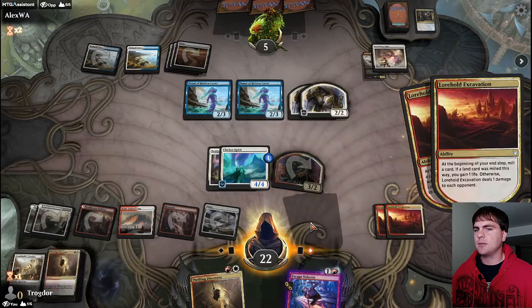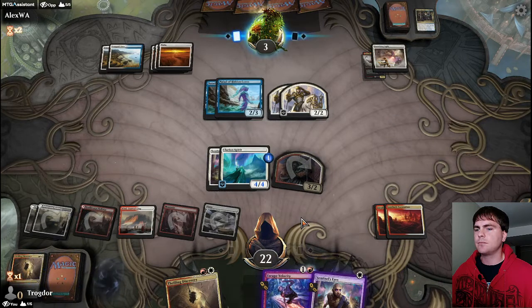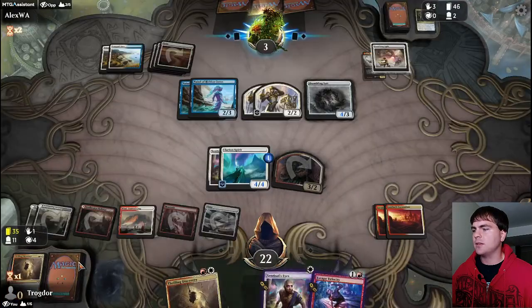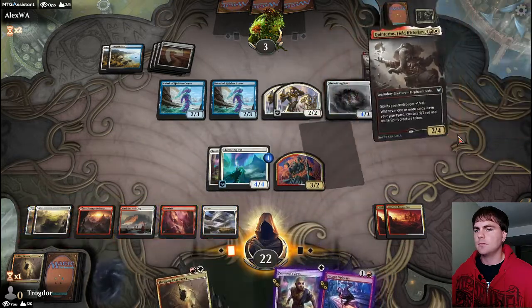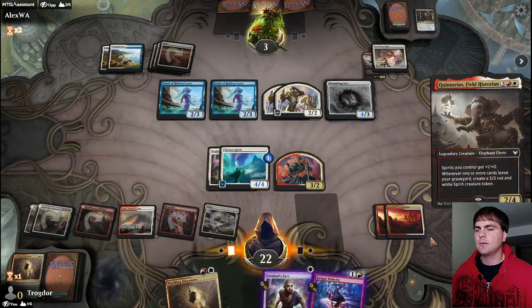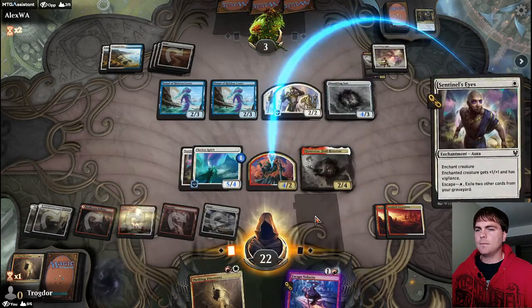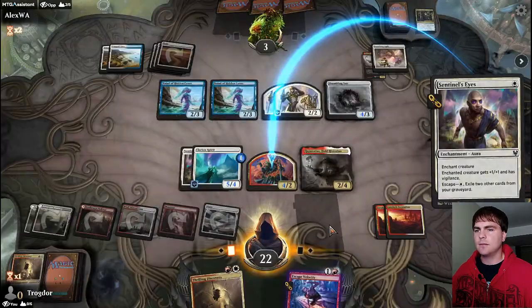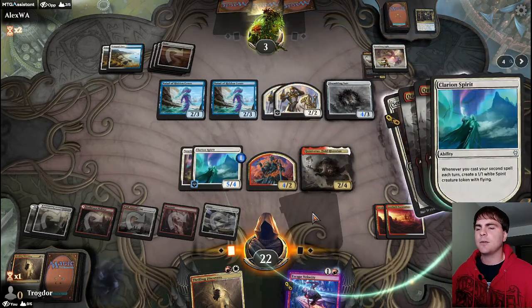Exile that, get a tapped token, so we can do more damage to them with our excavations. We still have the same amount of lands - that's good. Let's get some more spirit tokens because of Quintorius's ability. Oh and a flying spirit - I forgot that was our second spell this turn.